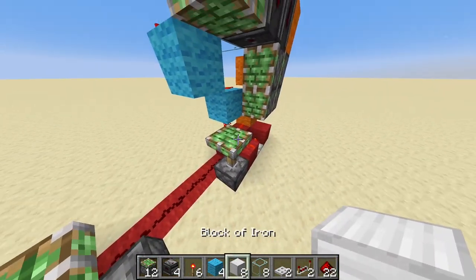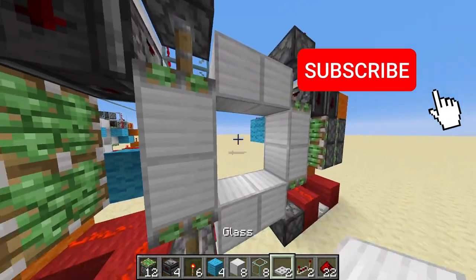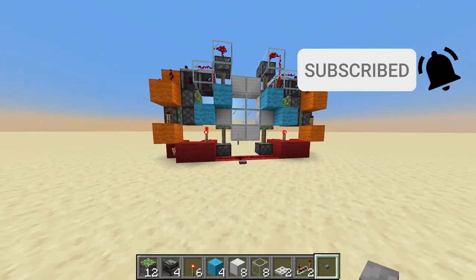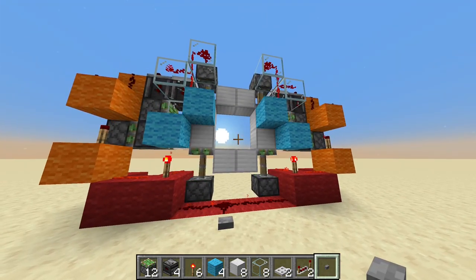Now fill in all the stuff — iron all around it, glass inside. Take your button, place it here and I think we're done. Let's see. Let's see.